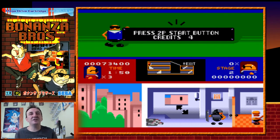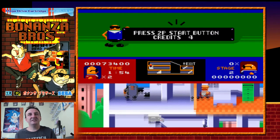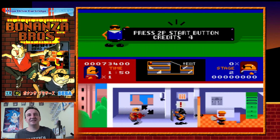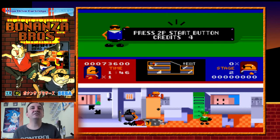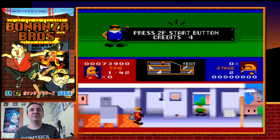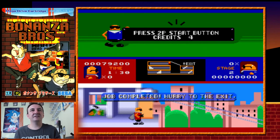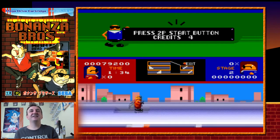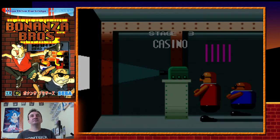That's a waste of a life. How do you get past this dude? There's no other attacks. Don't die — I've got one more. That sucked, that was a real big waste of a life. And we're out. I could have done better there, but still made it to the end of the next level.